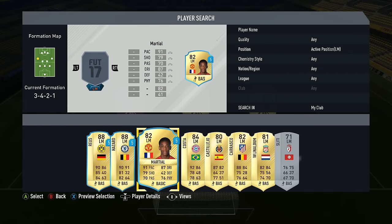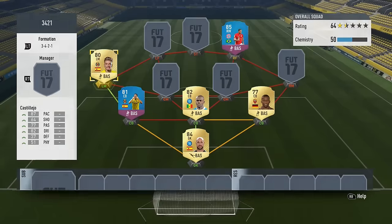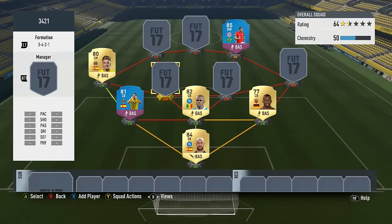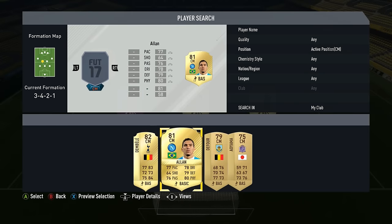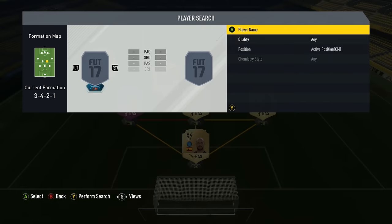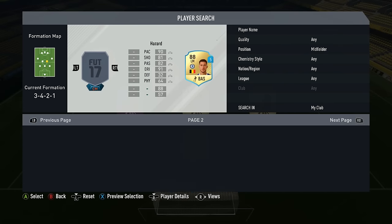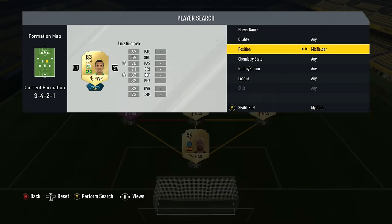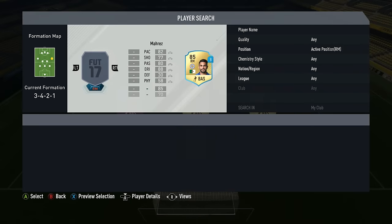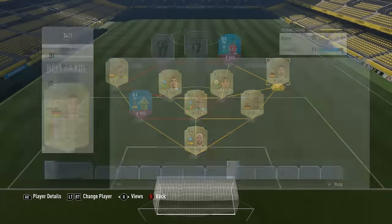Moving on to the left mids and right mids: on the left mid I went with Castileo — quite fast with pretty decent medium-high work rates, so he will stay back on defence. He also has 4-star skills, which I'm pretty happy about. Then we have our midfielders — I wanted more of a box-to-box midfielder. Both CMs will have medium attacking, high defensive work rates. Allen has well-rounded stats to get back and forth, and Gustavo will drop a bit deep. On the right mid, we have Belarabi with high-high work rates and 4-star skills.